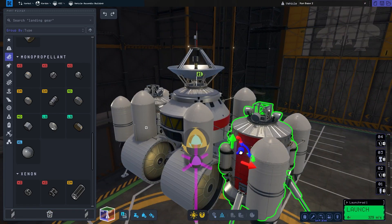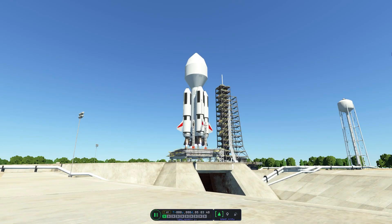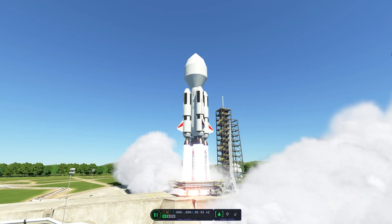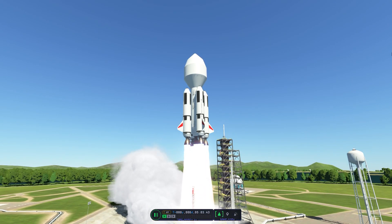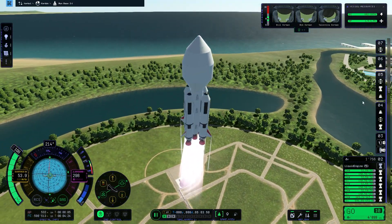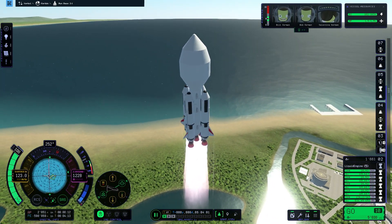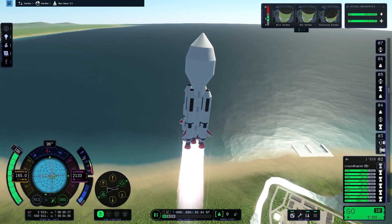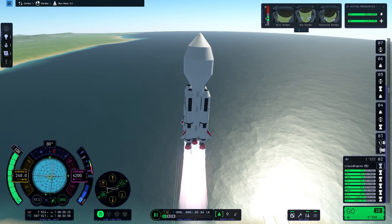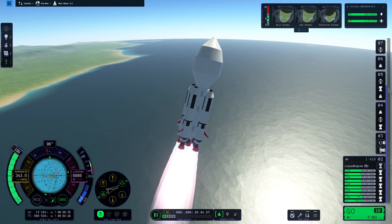Now let's get to the launch. And here we are blasting off the pad — the power of those five Mammoth 2 engines really shows. The TWR is really high but it's also a pretty big rocket. You can also see that it really doesn't like to fly straight; it just wants to tip over, even though I added those huge control fins.